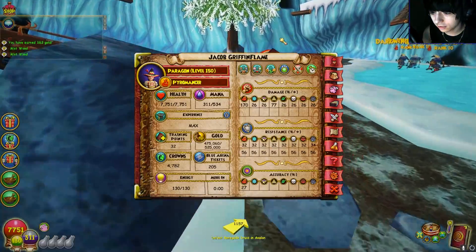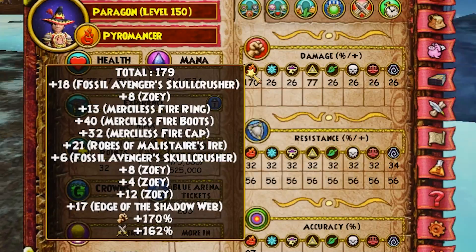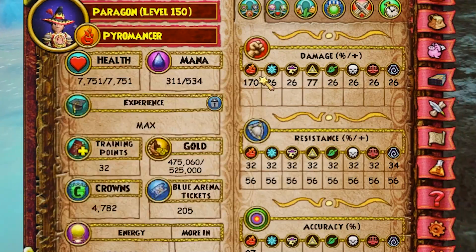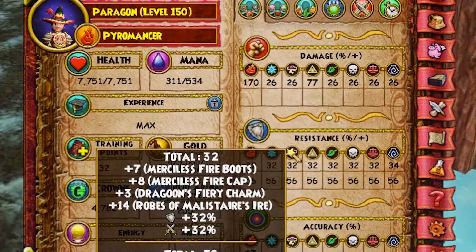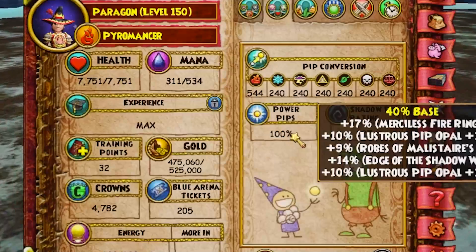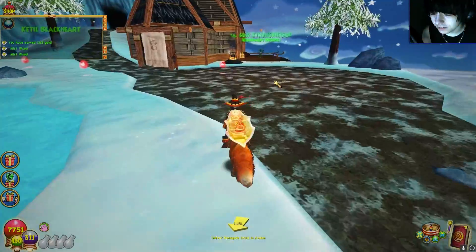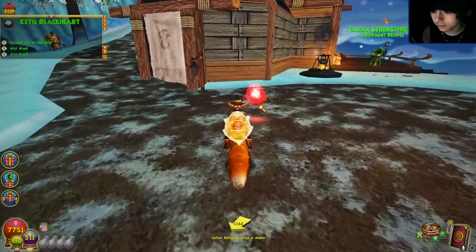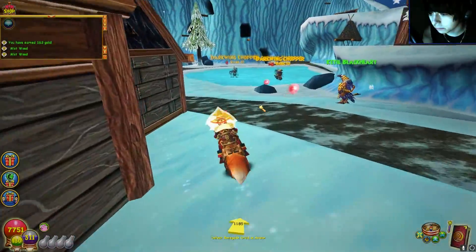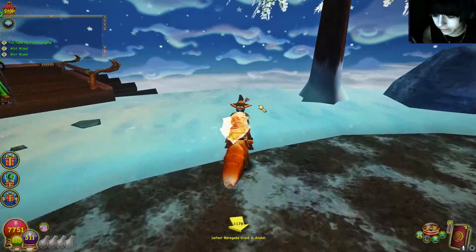Just to give you a little context, this is not my best setup, but this is something along the lines of what end-game fire or storm stats look like. You'd have around 170 plus damage, maybe 30 to 40 resist depending on your build, perfect accuracy, and 100 power pips. That's ideally what you're running late game on fire or storm. There are different ways to build your character: a damage and resist hybrid, glass cannon, or even tailored more towards critical — all valid approaches.